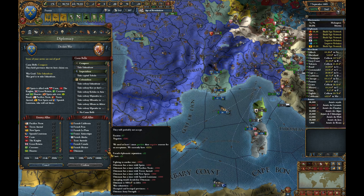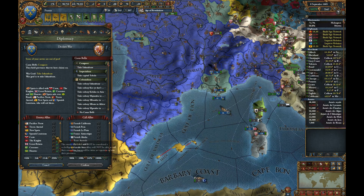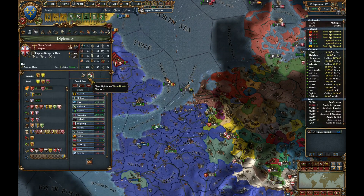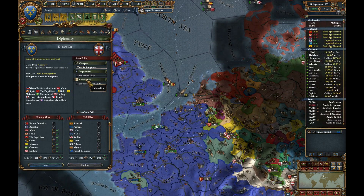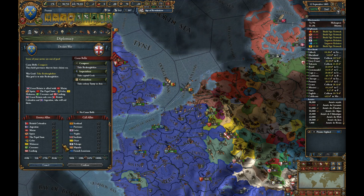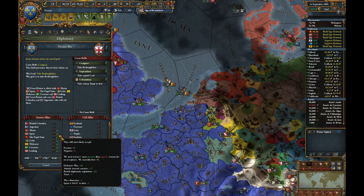The Ottomans, as usual, are not willing to help. To be fair, they do have a truce with Spain, so I can kind of see the point. I'm surprised we don't, actually. That must be hurting the diplomatic power of it. X-Arcum: one, five.